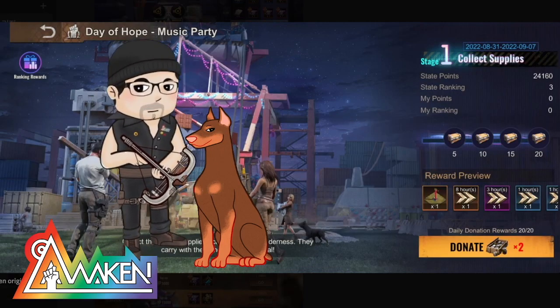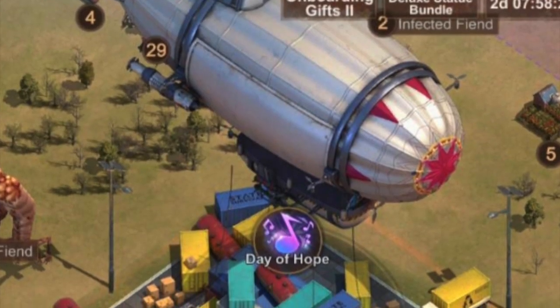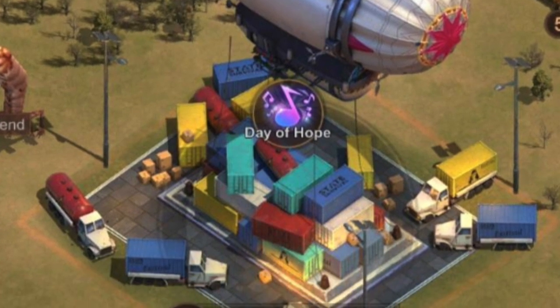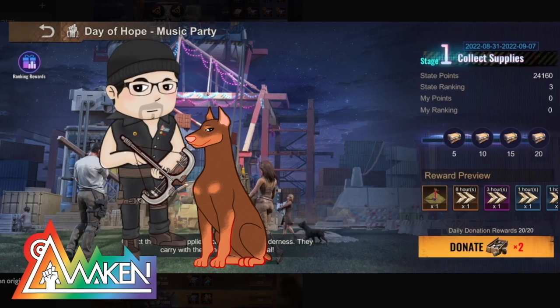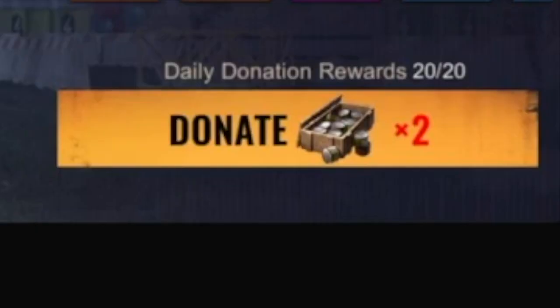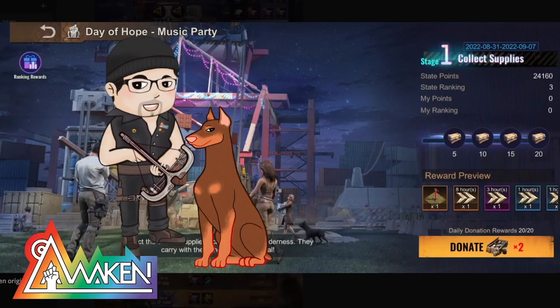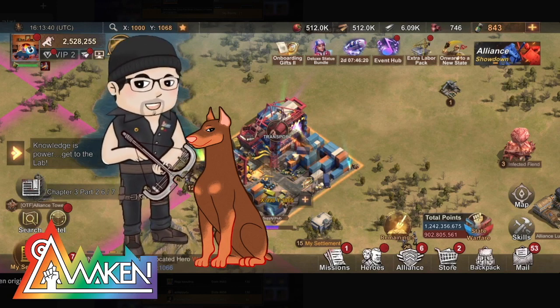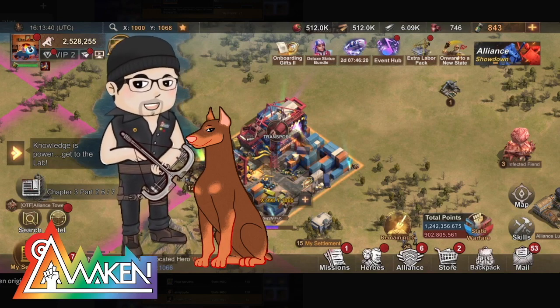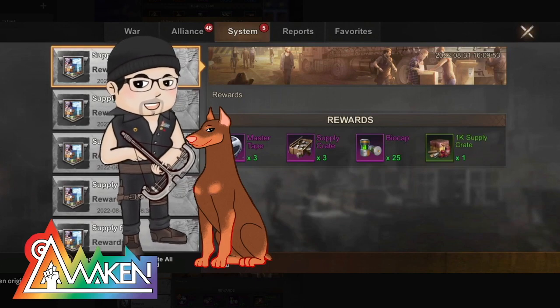On the map there will be a DJ stage which will randomly release boxes into the wilderness — you have to be there fast to get some of these goodies. Every day, you can donate up to 20 to get all the available rewards, which include moving guys as well as eight-hour speed ups and more. As a free-to-play or low spender, there's no point going past 20. There are also crates you pick up daily, and you can get a lot of free rewards from here.